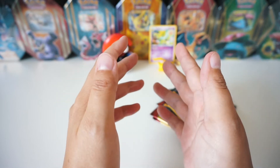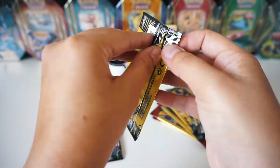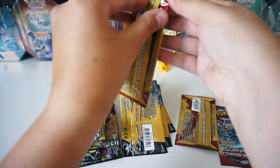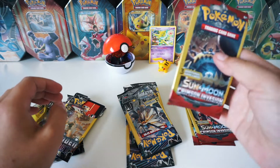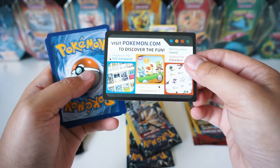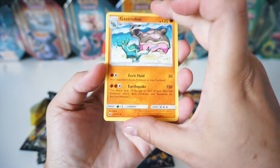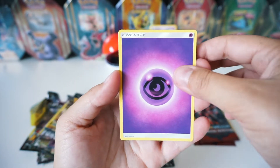Let's go ahead and rip into these Dollar Tree packs. I think I'm going to open them all first so we can just get to it really quick. We're going to start with the Crimson Invasion first. This is pretty cool — I don't think it's a code card so I'll just throw that away. So I believe the card trick is just one from the back to the front. We've got a Gastrodon, a Stuffle, and an Energy card. Very cool.